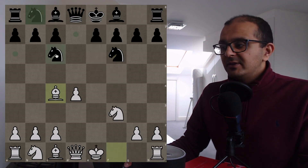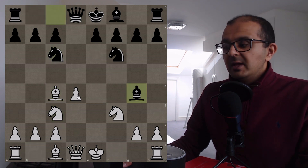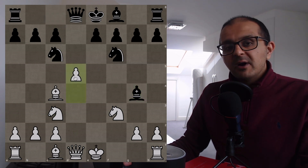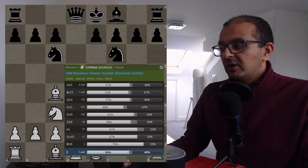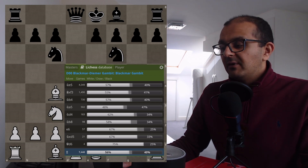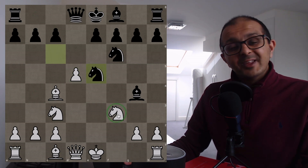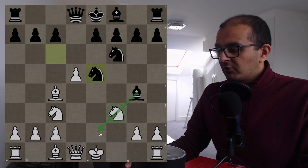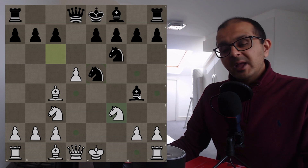Another move in this position is Nc6. You can develop with Nc3. Bg4 is very popular here, and you can go with the top engine move e5. This position in the Lichess database has been reached almost 8,000 times, and more than 50% of people went with the move Ne5, which is very intuitive — a double attack on the f3 Knight which is of course pinned. Many of us would play that in a heartbeat. But this actually loses the game. Pause the video and work out the winning tactic for White.